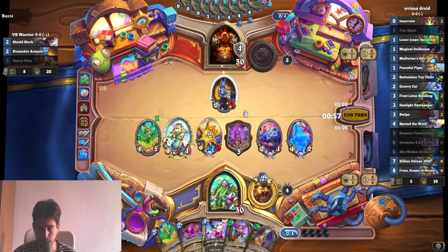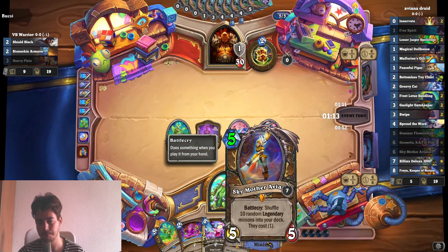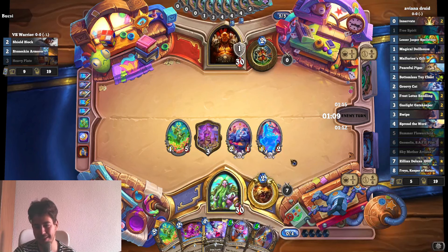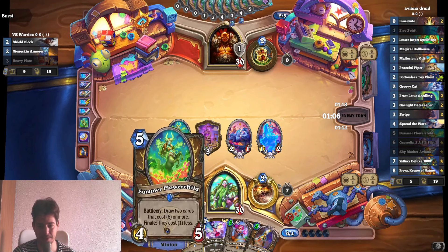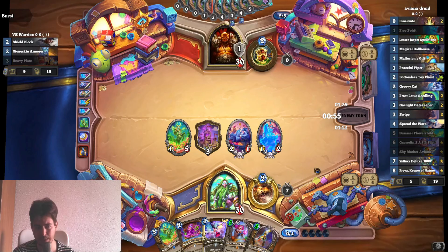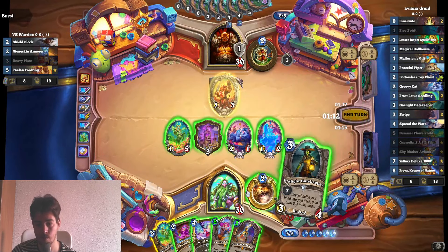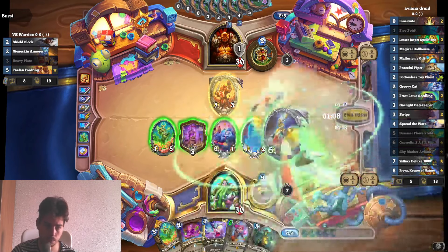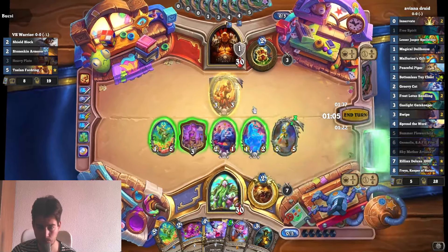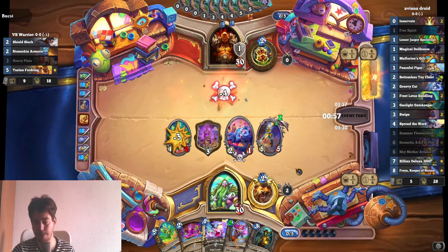I think we want to make some space on board with these trades, then go face next turn. We gotta play Aviana next turn. We're not sticking to Flower Child — I mean, this is the reason why we play the deck, right? So let's just do it. So far the Warrior has done nothing. Bam bam bam — can we even lose this game at this point? I don't think so.